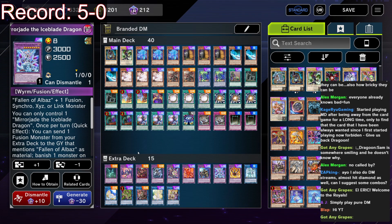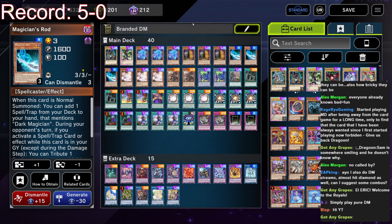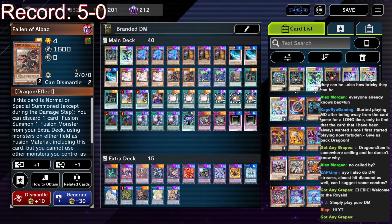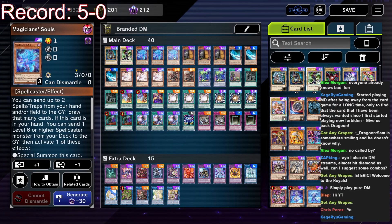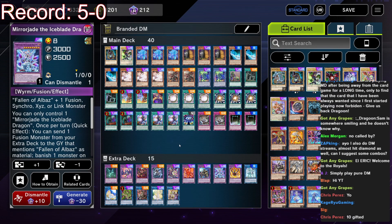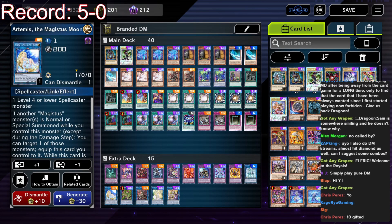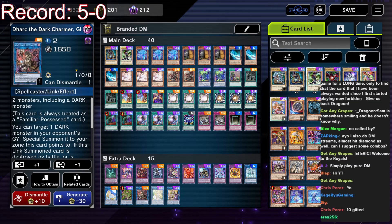Looking at the other extra deck cards: Anaconda is your main piece — you really want to be making this every turn one with Rotten Souls. If you can't get to it, sometimes you just have to normal a hand trap or Albaz to try to get there. If you get hand trapped on Anaconda, that's okay — normally you can bait the Imperm or Negate with Rod's effect and Magician Soul sending for draws. Your opponent will normally hand trap those thinking you're a regular DM player, and then you go into Anaconda and win. If you're not making Anaconda you're probably only opening Rod, so you'll make Artemis and link it away.